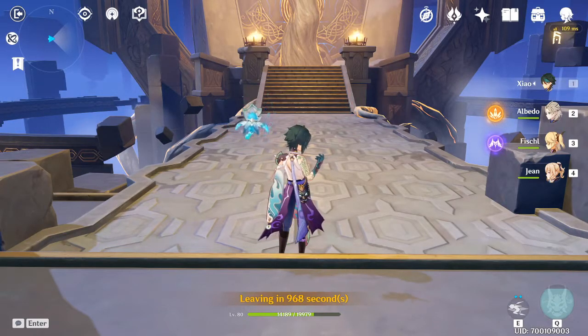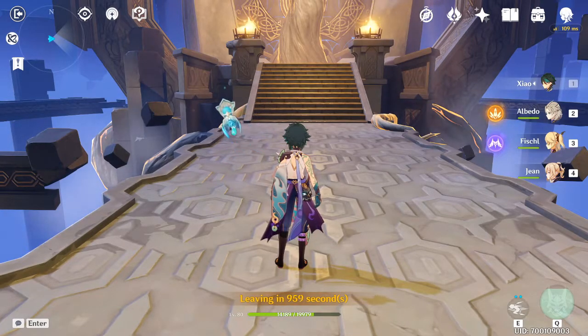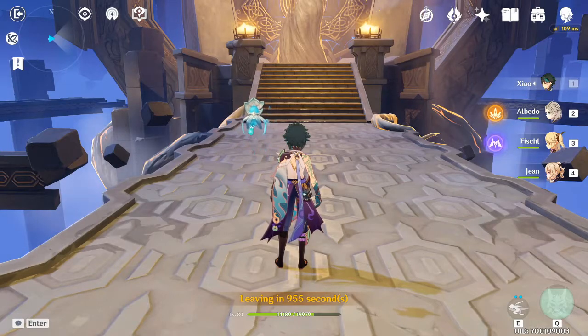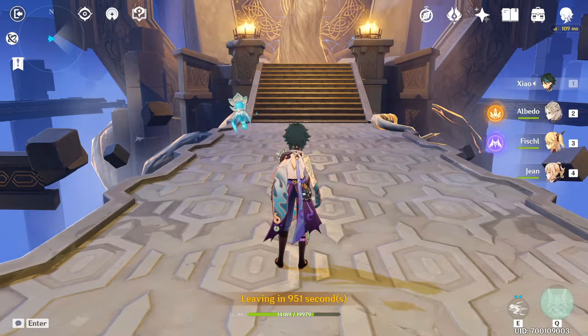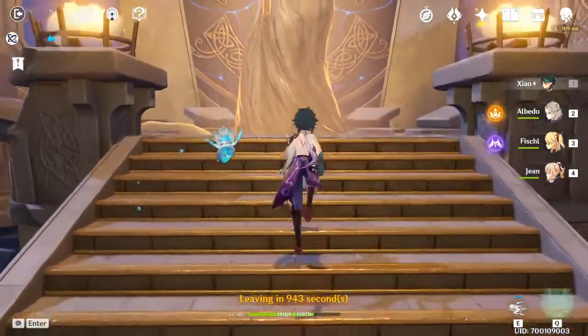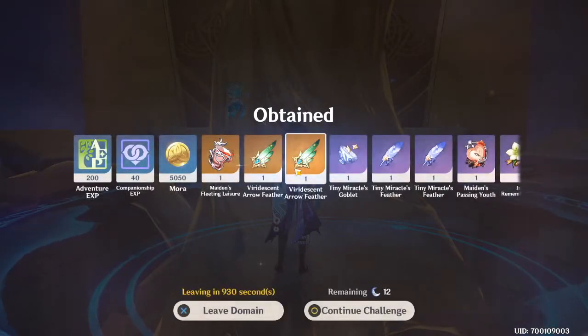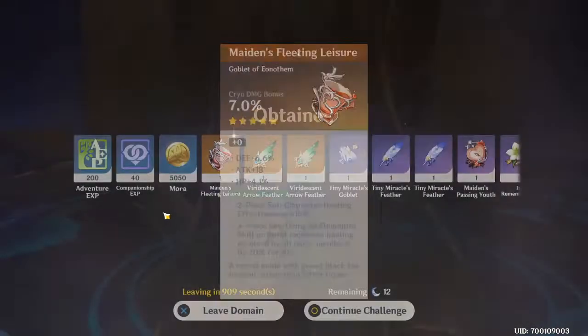This sounds pretty good for Zhongli, and notably the effect can still trigger even when the character using this artifact is not on the field. I have a lot of questions about this for units like Qiqi or Barbara. When Qiqi uses her elemental skill applying cryo, would those aura hits trigger the set effect? I think so, and if it does, this set is absolutely broken for Zhongli.